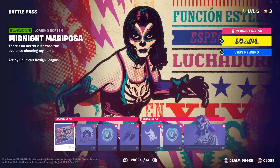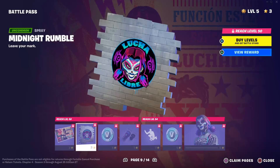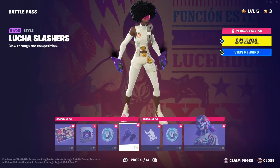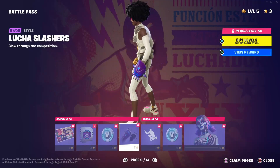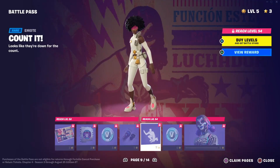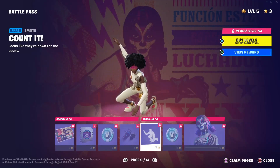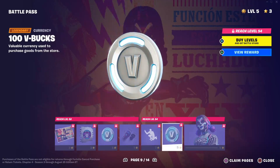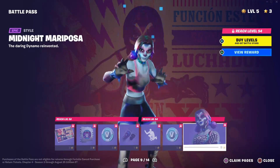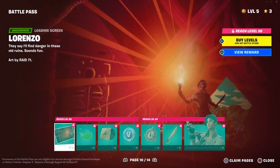On page nine you have Midnight Mariposa which is a loading screen, Midnight Rumble which is a spray, then 100 V-Bucks, and then the Lucha Slashers double pickaxe in purple. Then you have a wrestling-style emote which is really cool — like I said, every emote in this game just gets a lot of love. You get 100 V-Bucks and Midnight Mariposa — those wrestling skins, you know.